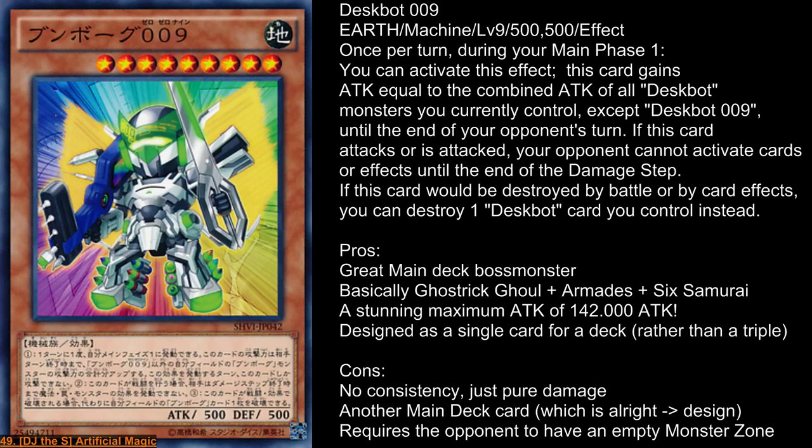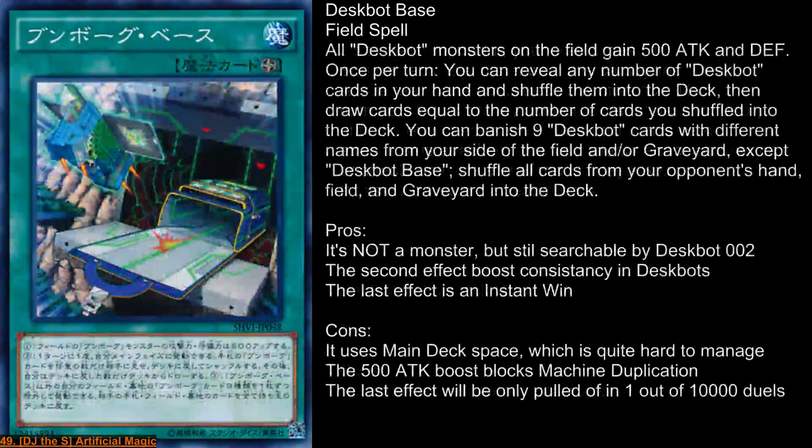That's why I play the control variant. Alright, that was Despot 9 — let's move on to Despot Base. It's a field spell card, which is quite nice, so it doesn't eat up any monster zone space. It just sits in the field spell zone and the other spells and traps are not affected by it. Its first effect is just a generic boost of 500 ATK for all Despots, which is quite straightforward.